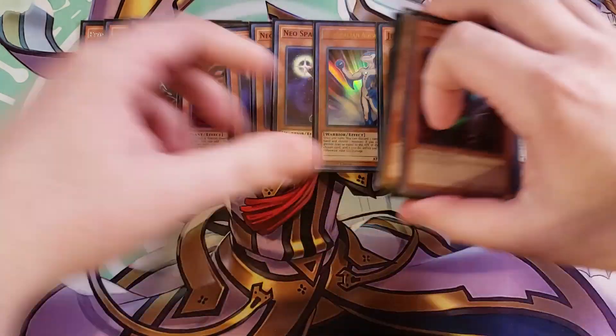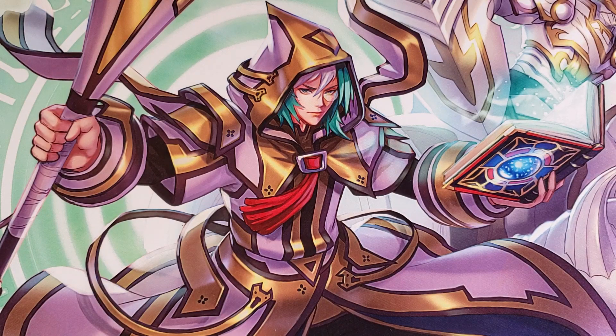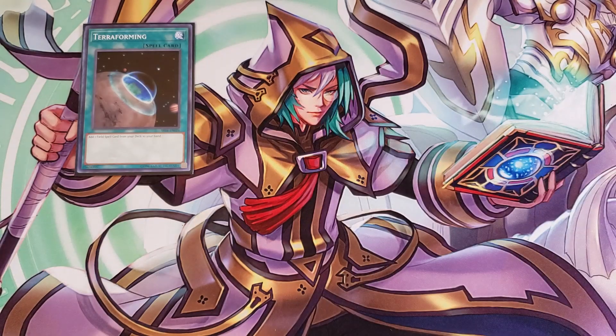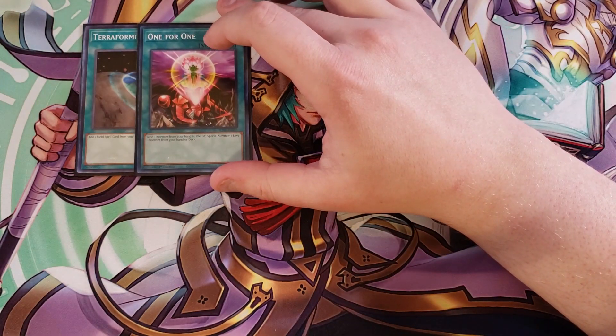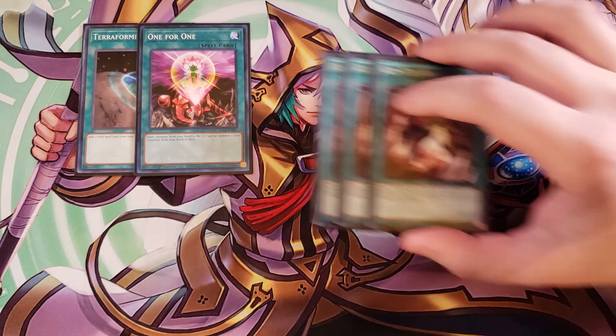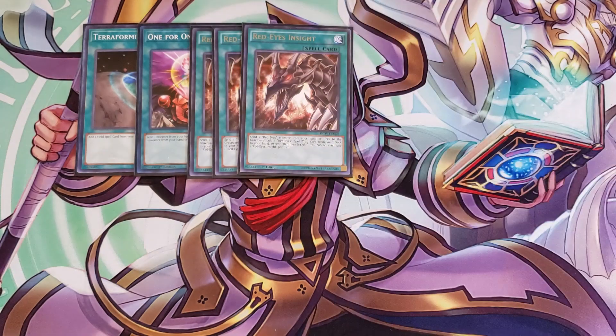For the spells, we're playing a single copy of Terraforming to search Magical Meltdown, and a single copy of One for One since we play so many level one monsters — it's super easy to get them onto the field to link summon into Anaconda. We play three copies of Red-Eyes Insight to search Red-Eyes Fusion, and it sends a Red-Eyes from the deck to the graveyard, which opens up a tech trap card I'm playing.